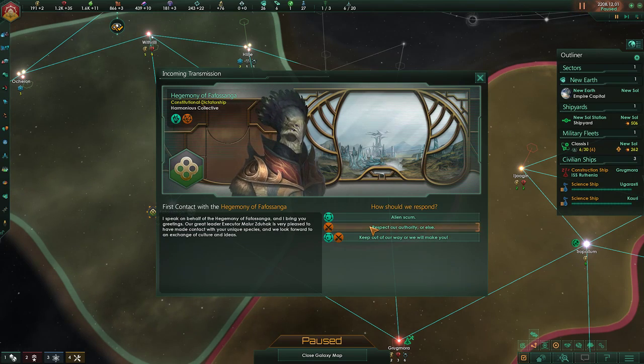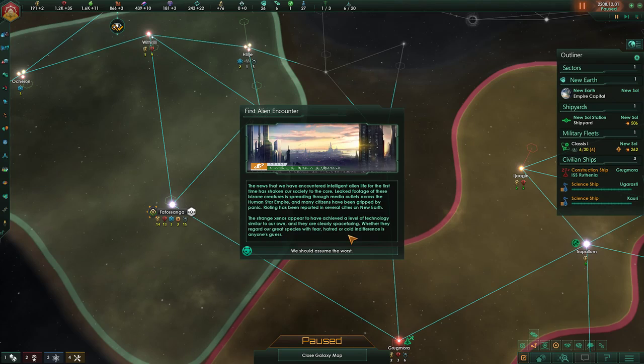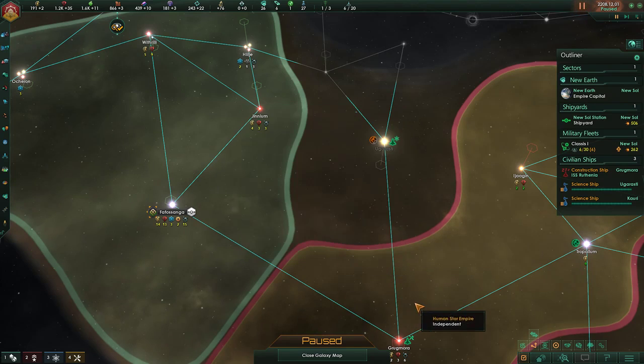'Respect our authority, or else.' News that we have encountered intelligent alien life for the first time has shaken our society to the core. Live footage of these bizarre creatures is spreading through media outlets across the human star empire, and many citizens have been gripped by panic. Rioting has been reported in several cities on New Earth. The strange Xenophs appear to have achieved a level of technology similar to our own and are clearly space-faring.